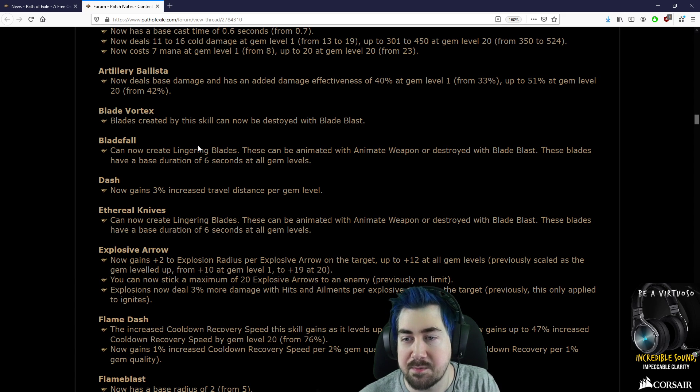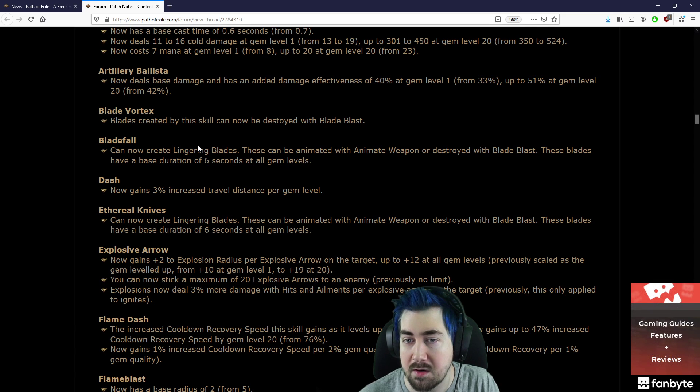Artillery Ballista now deals base damage and has an added damage effectiveness of 40% up to 51% at gem level 20, so up by 9%.